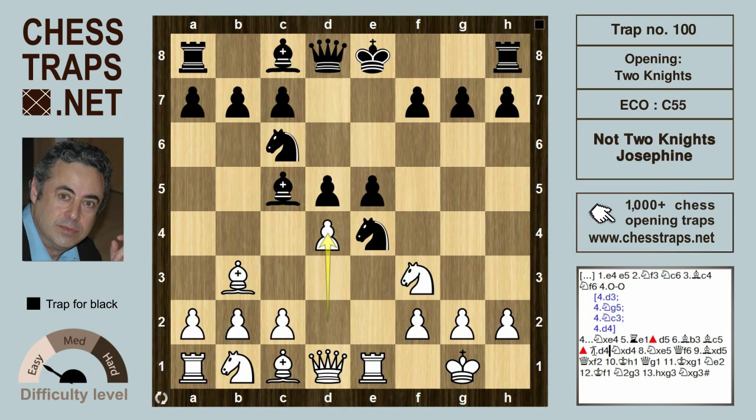White plays d4, getting something happening in the centre and blocking that bishop's diagonal. But after knight takes on d4, black has a sizeable advantage.